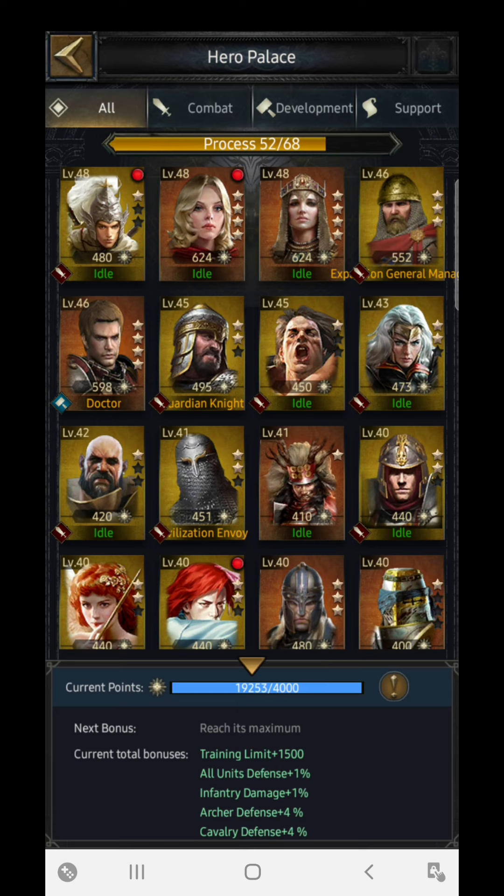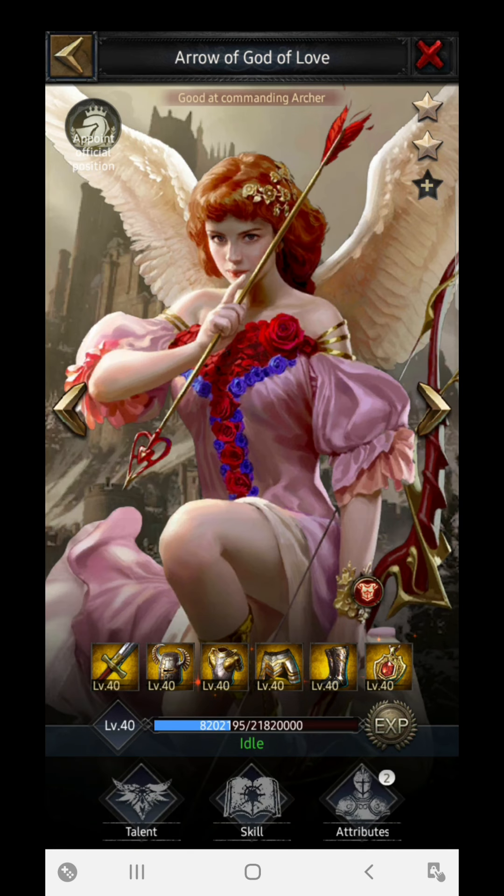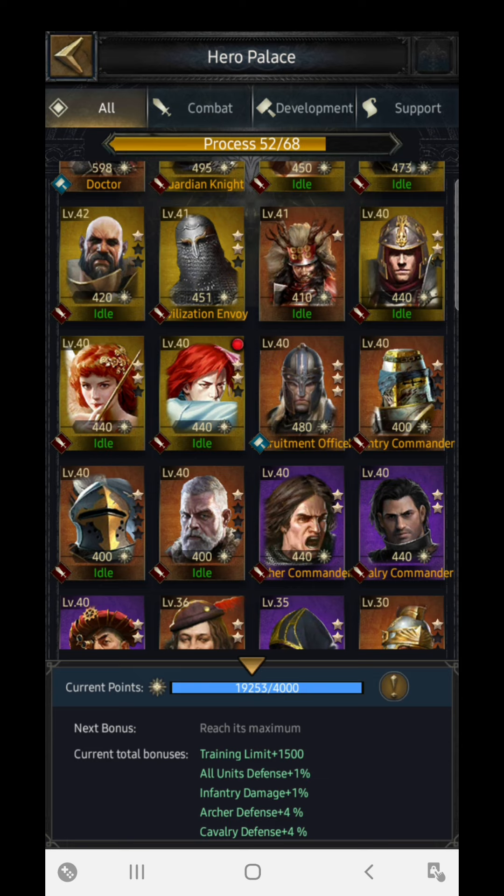If you have a cavalry-based castle, both Zhao Yun and Christina are going to perform very well for infantry plus cavalry castles. For infantry plus archer-based castles, you can use Selma as well as King Arthur. King Arthur is very deadly for that formation. If you don't have those, you can use different archer commanders, but the damage will be lower since they are not legendary heroes. King Arthur and similar heroes are legendary or mythic and will perform very well in the battlefield.